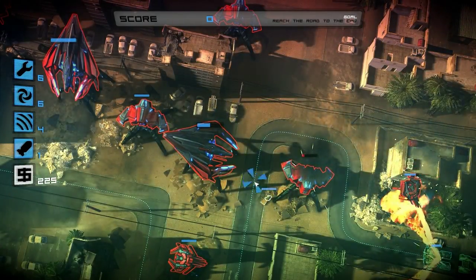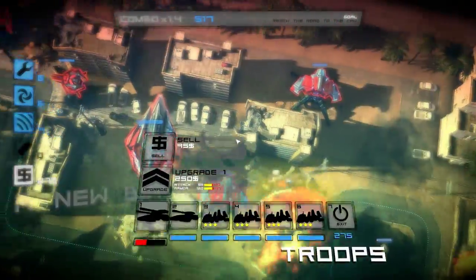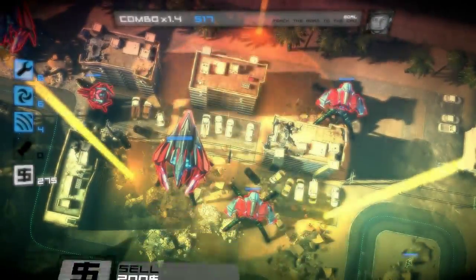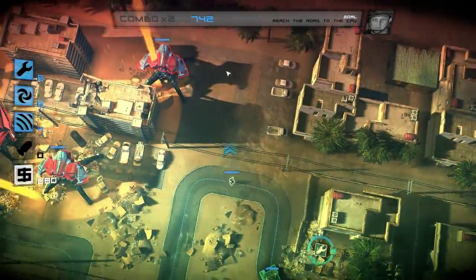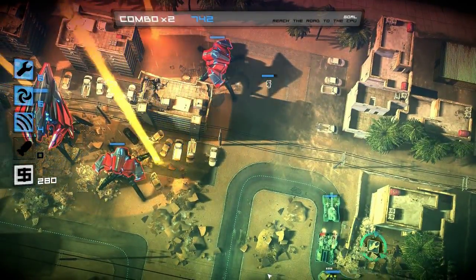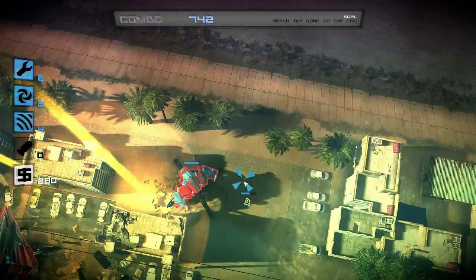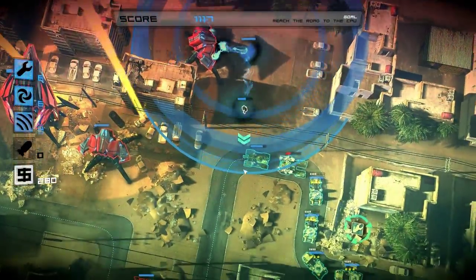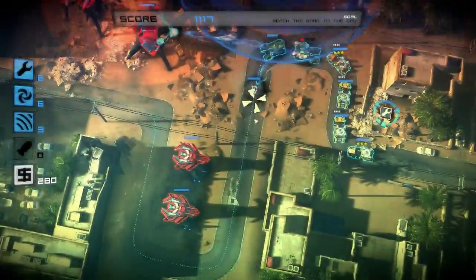I'm going to make sure our units are closed. Enemy targets acquired in Sector Foxtrot 2. The units are going to be here. Taking heavy fire! And then here — this screen's falling apart!